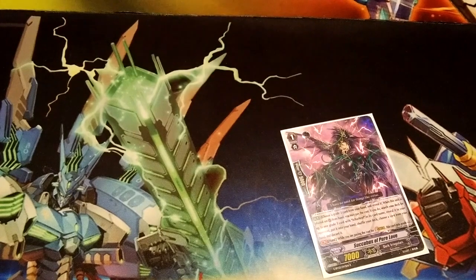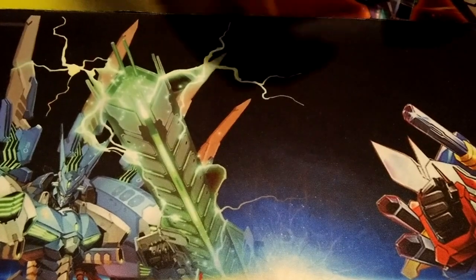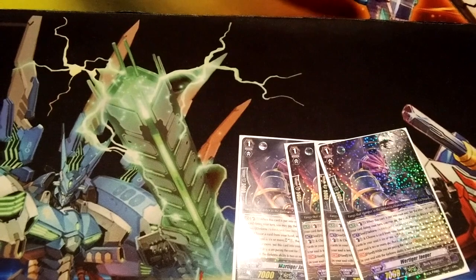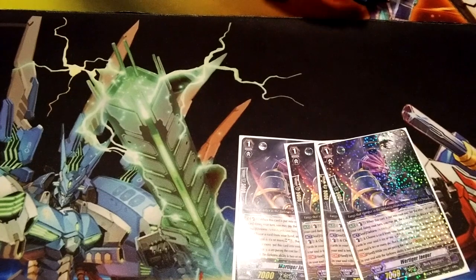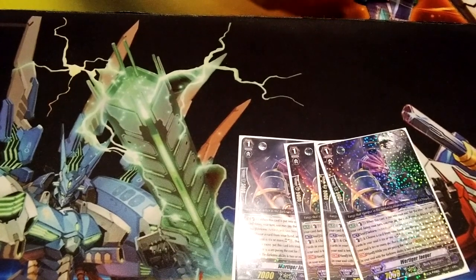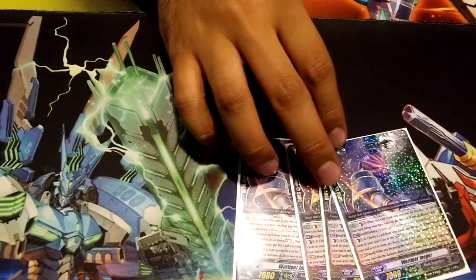One copy of the original Stride Enabler, just to have as an extra way to stride. Four copies of Were-Tiger Jaeger, because Were-Tiger Jaeger is so good. You soul charge it, counterblast one to draw. You use it for stride as long as you have two or more cards with Darkness in your soul, which is your entire deck. It's a really, really good card.